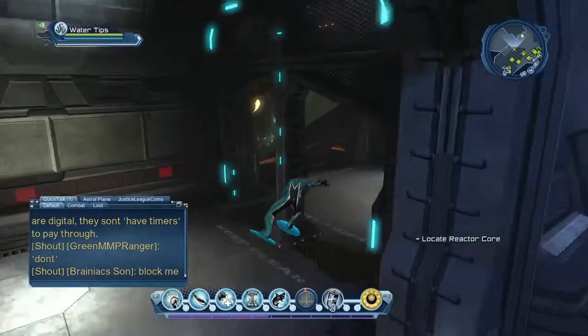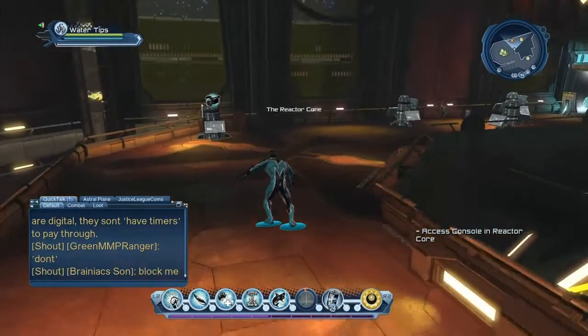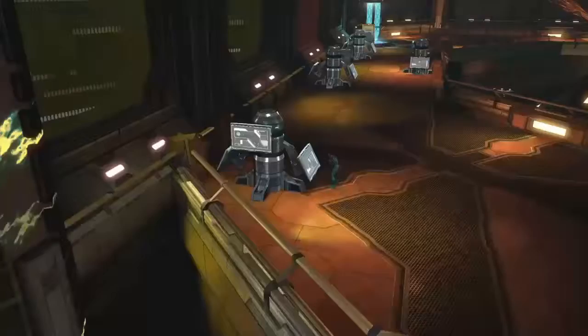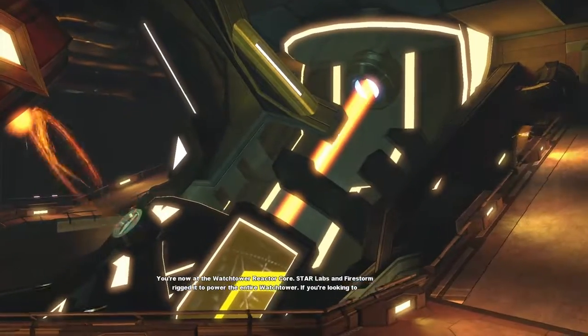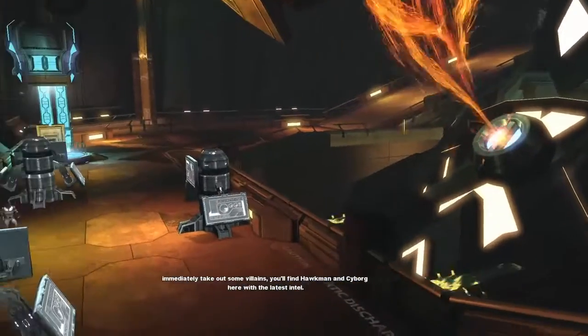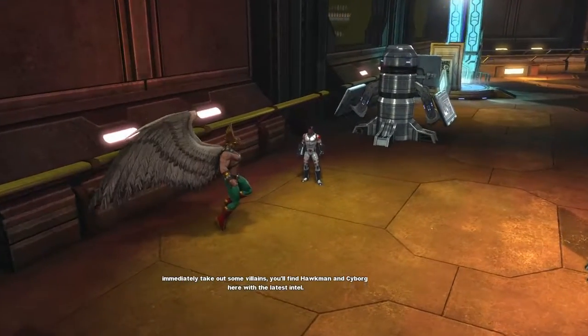I'm going to go in here. Take this little ramp downwards and go straight ahead - you'll see the next terminal you have to access. You're now at the watchtower reactor core. Star Labs and Firestorm rigged it to power the entire watchtower. If you're looking to immediately take out some villains, you'll find Hawkman and Cyborg here with the latest intel.